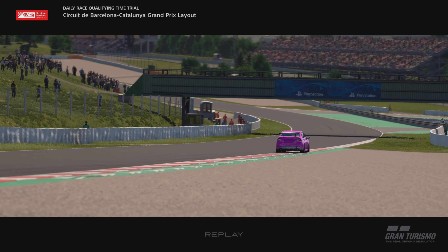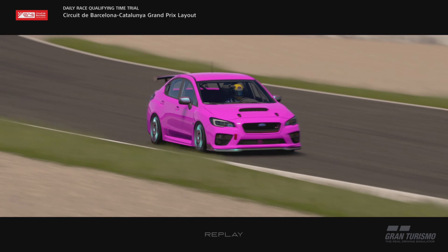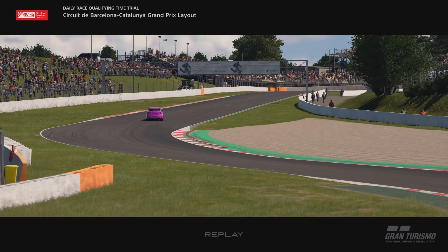The car I've gone with for qualifying is the Subaru WRX, and we've got brake balance at plus four — so four to the rear. You can also use the Megane Trophy if you like, but the Subaru definitely seems to be the fastest car for qualifying. Let's get into the lap guide and break it all down.